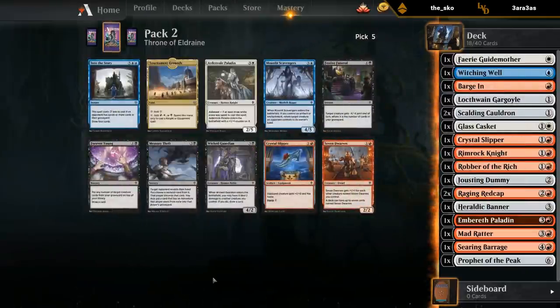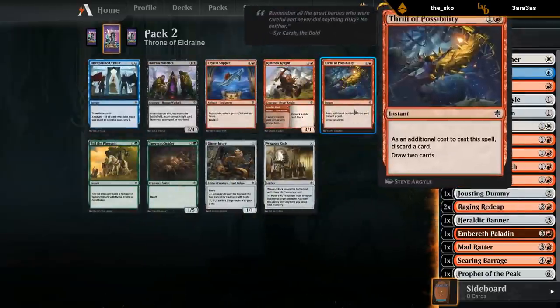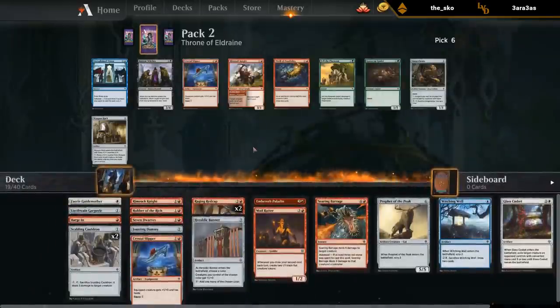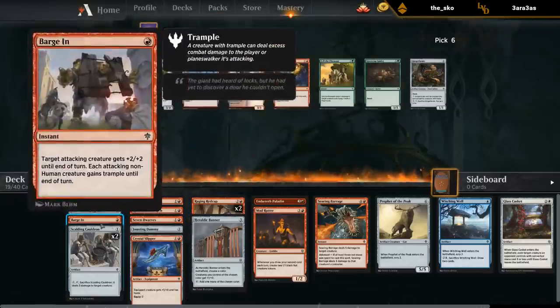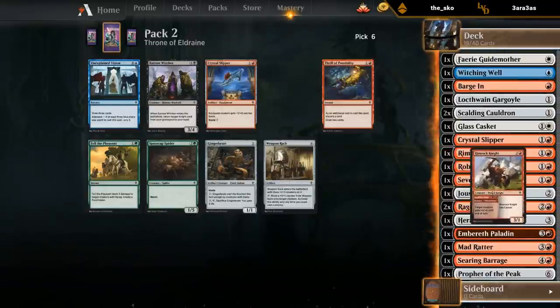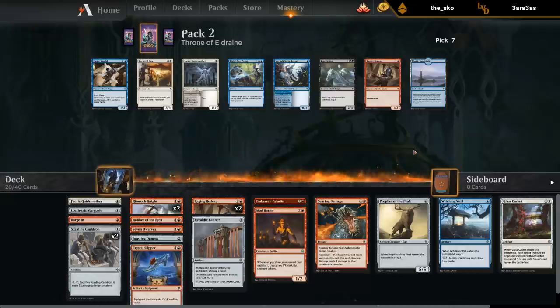Now seeing Into the Story — if I'd taken a couple of Merfolk Secret Keepers, that would have been quite strong for the blue-red deck. Instead considering Seven Dwarves, which could maybe save the draft if I get a couple. Thrill of Possibility would have been a card draw spell to go with the Ratters. Probably just looking at Rimrock Knight and Gingerbrute to pick up more aggressive creatures. Knight is great with Rat Cap as well. Gingerbrute gives much-needed evasion. I'll take the Knight. Rat Cap versus a second Guide Mother — our deck probably needs a Rat Cap. Sticking to mono-red for now, taking more Rat Caps to go with our pump spells and Banners.